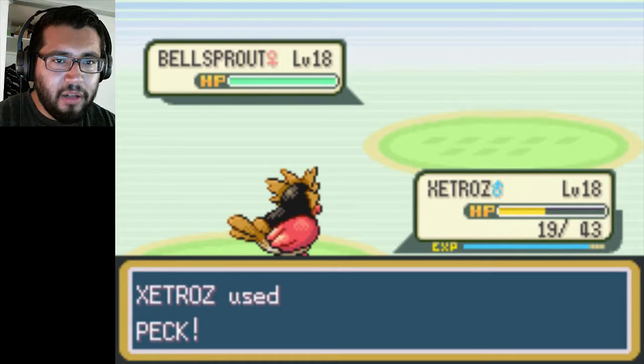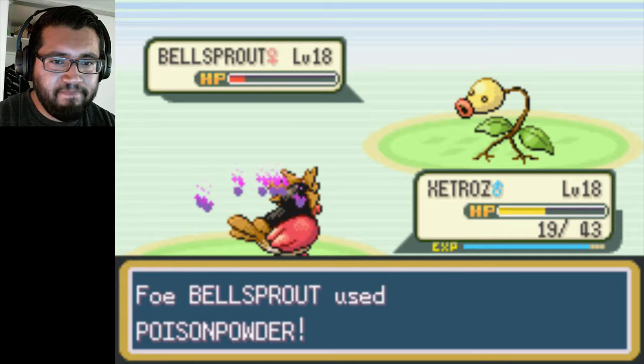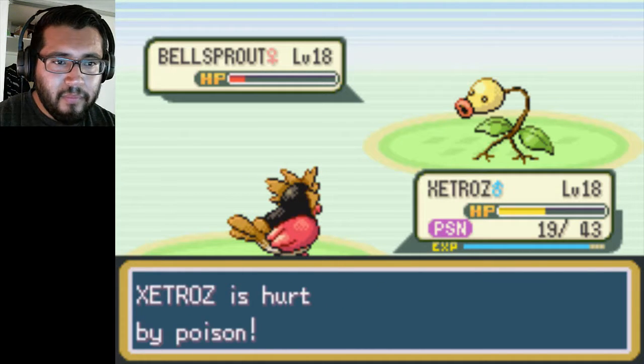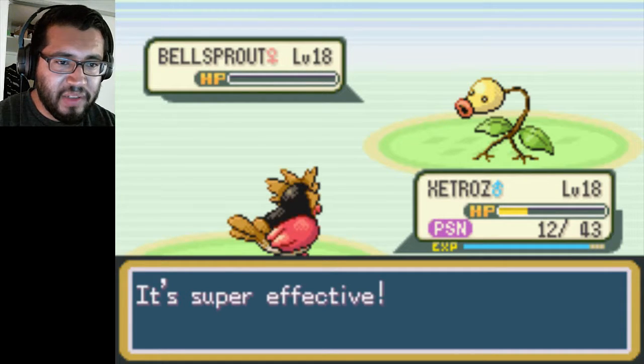Zatros — Peck. There you go, now he's attacking first. Don't use Poison — no, that's fine. I'd rather Poison Powder than Stun Spore. I gotta go heal at Cerulean City now because of that — actually no I don't. I got Potions and Antidotes. What the hell am I saying?